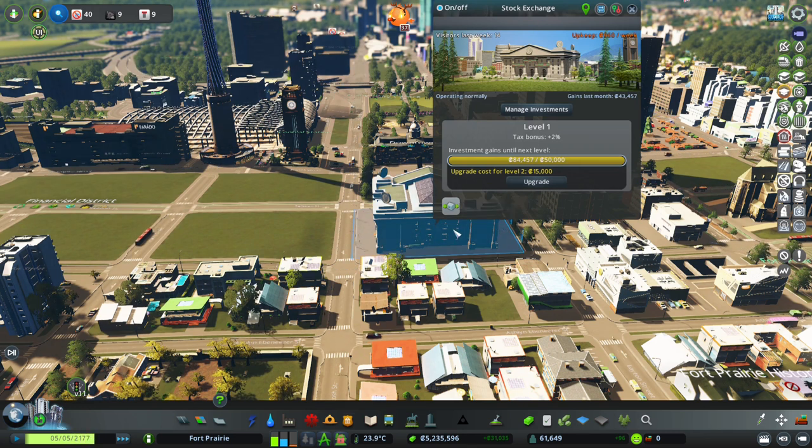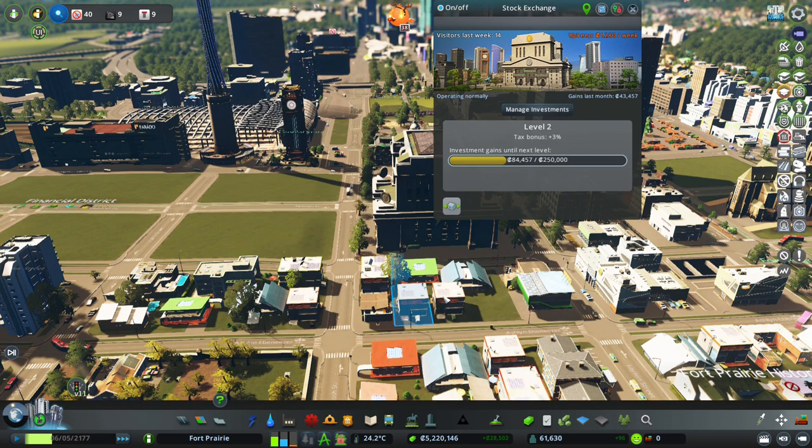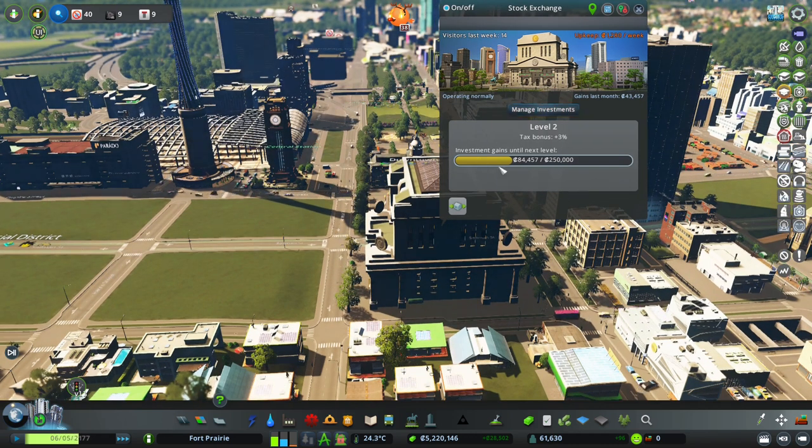We made 50,000 with investments and got a bit of a tax bonus. Now we're going to upgrade our stock exchange to level two. One of the coolest assets ever implemented into Cities Skylines is the bank - I have been screaming internally for banks to be added to this game for so long, because what small town build is complete without a small bank? Let me create a small portfolio and then we'll dive into some building.